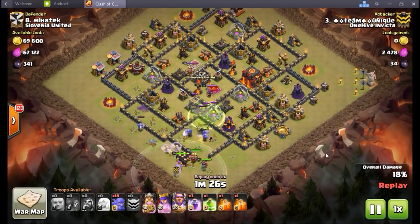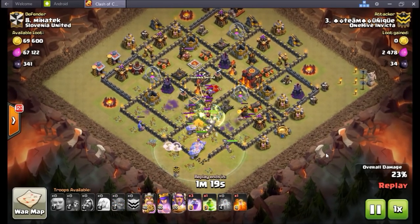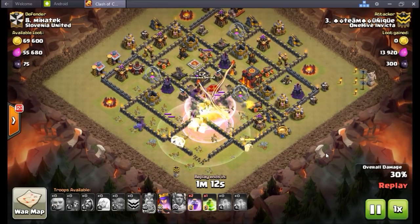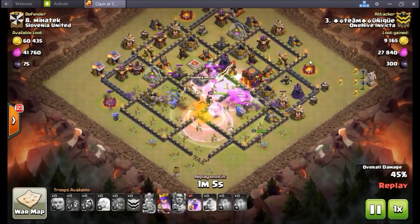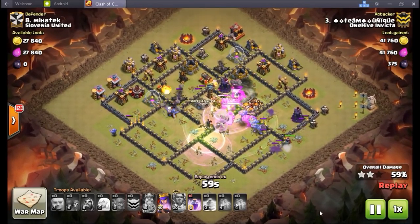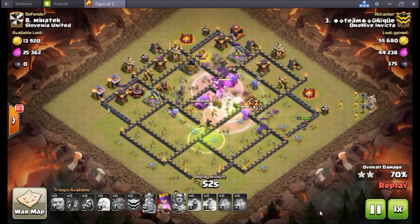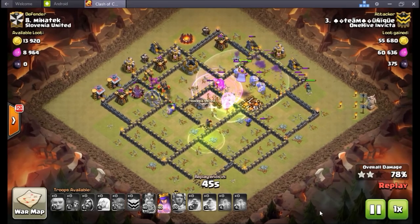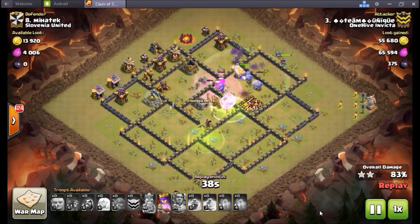Max level lava hound is a beast. Town hall 9 has different weights, and a low TH9 could really get beat up by air now because of max hound. For example, if you don't have maxed air defenses and you throw a max lava hound at a TH9, it won't do much against it. Wiser tested it in friendly challenges and got away with more air defenses still up while still getting the three-star.